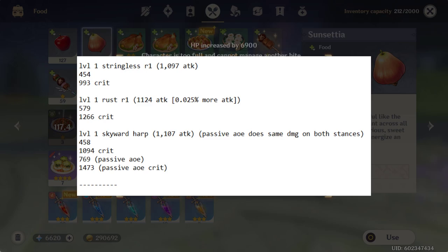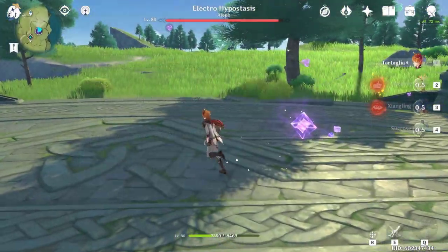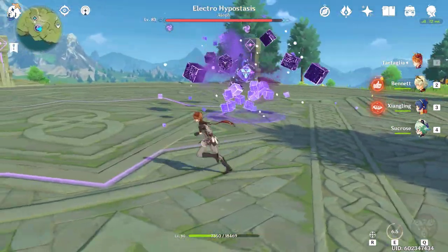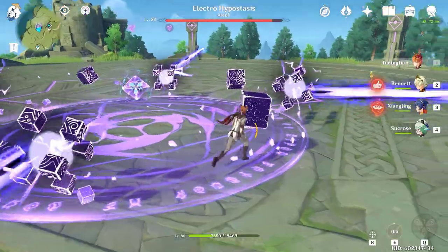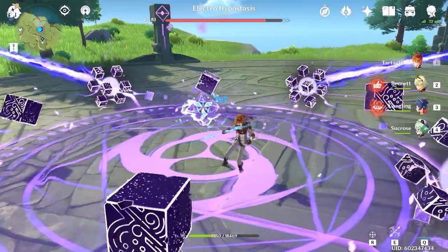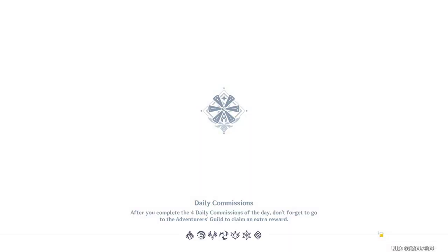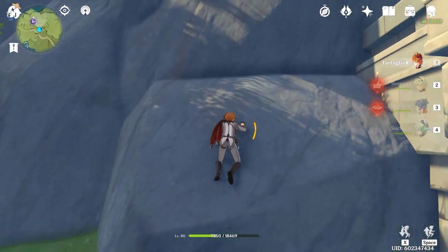So now that we did kind of a baseline test, what happens if we have a max refinement on the Skyward Harp? Would it actually be able to beat out the Rust in that scenario? If you have a refinement 5 Harp, that would put the crit damage in our build at 158.6%. A crit in this same test would deal 1186 damage, which is still lower than the Rust crit at refinement 0. My math might be off by a couple of digits — I did fail pre-calculus twice in college — but still, it is 7% less damage only on crits. On normal attacks, the gap hasn't been closed at all because refinement doesn't increase base attack.